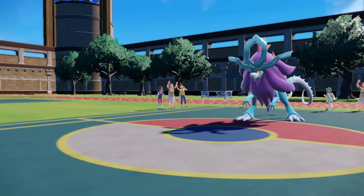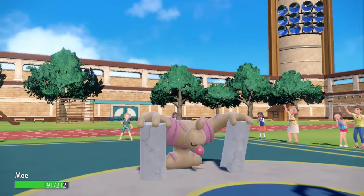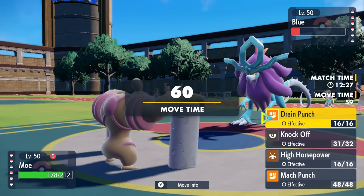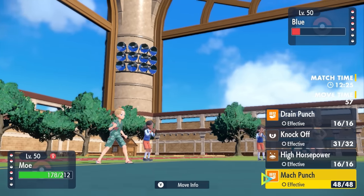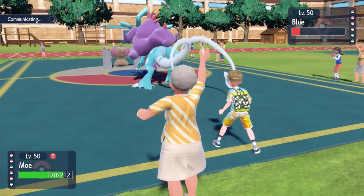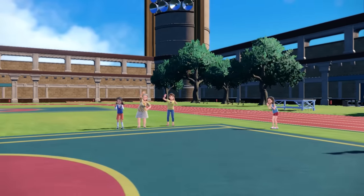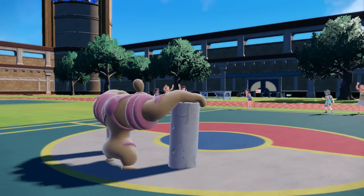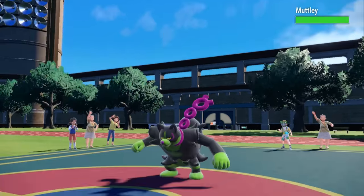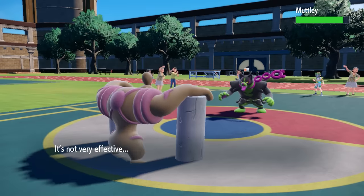I decide to go into Conkeldurr, mostly because Walking Wake with a speed boost is faster than everything I have and Hydro Steam hurts a lot. I can basically just knock this thing out with a Mach Punch. Walking Wake is a real issue to my team and I expect him to likely switch, but I kind of just have to go for Mach Punch to finish it off. He ends up switching out, saving Walking Wake for later as his win condition, and I'm going to have to play around that carefully. Since he has Ninetales on his team, Walking Wake is going to be able to get Protosynthesis later for another speed boost.